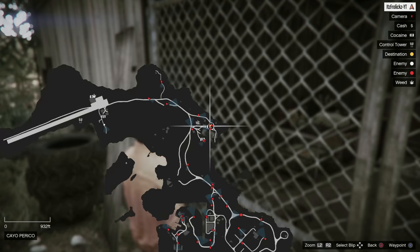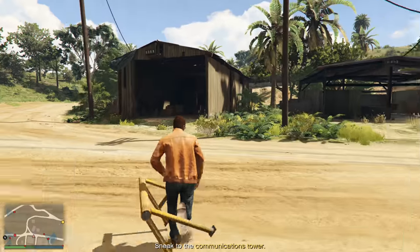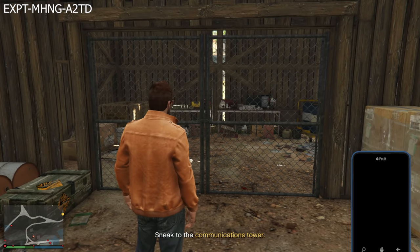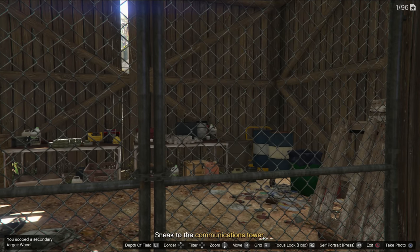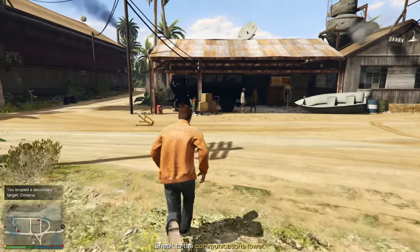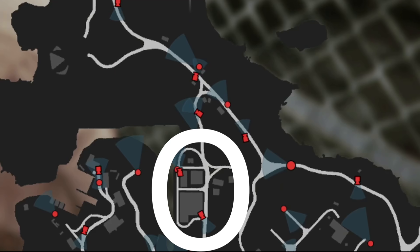That means you can find up to seven targets at the first docks, which is amazing. The next target — drive down the road, watch out for guards. You can find another two secondary targets inside behind this cage. To get into these cages you will need bolt cutters, which you can find around the map — one location is right in front of the warehouse at the docks. Also, there's a truck here you can take a picture of and send to Pavel, which will come in handy in the actual heist.